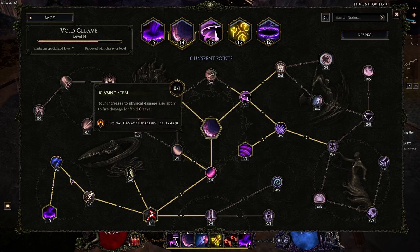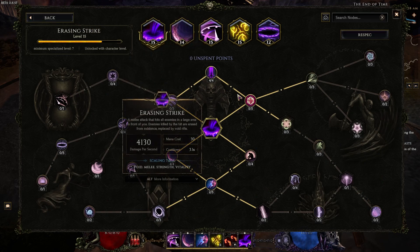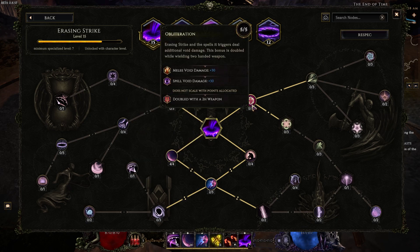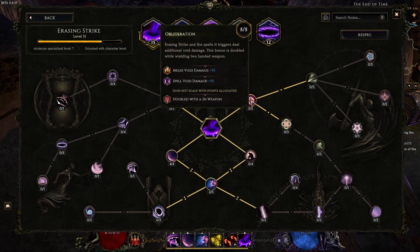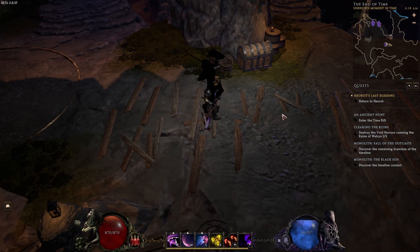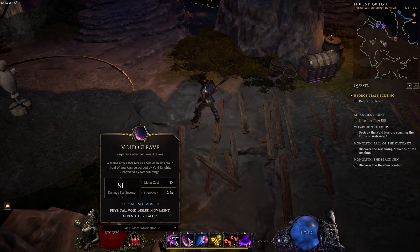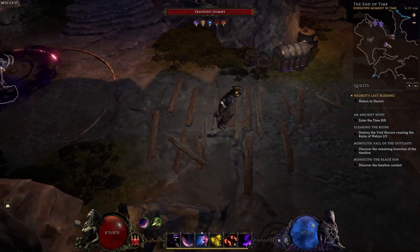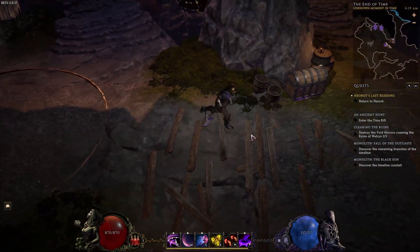As soon as you can run Obliterator, remove hammer throw and spec into erasing strike. The first thing I'd do is grab five points into Obliteration — the melee void damage is great and doubled with a two-handed weapon. Then of course the spell void damage is important because when you kill an enemy with erasing strike, it creates a void rift, and that void rift will inherit the crit from void cleave — it acts like an explodey chest per se and propagates through the map on a 100% chance on kill.